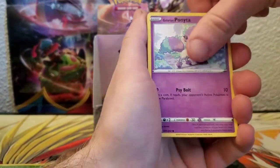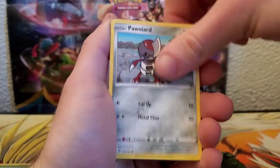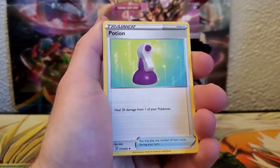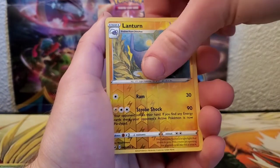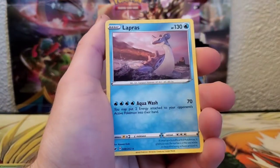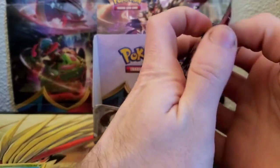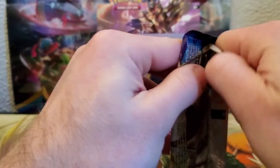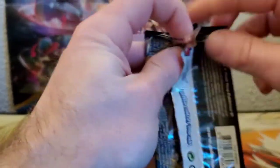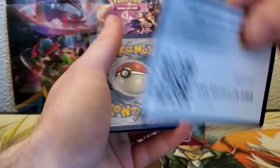We got Galarian Ponyta, Sobble, Maractus, Mudbray, Ponyard, Energy, Potion, Hitmonchan, Galarian Linoone, Reverse Lantern, and a Lapras for the rare.